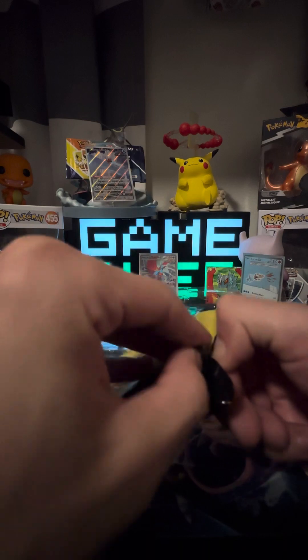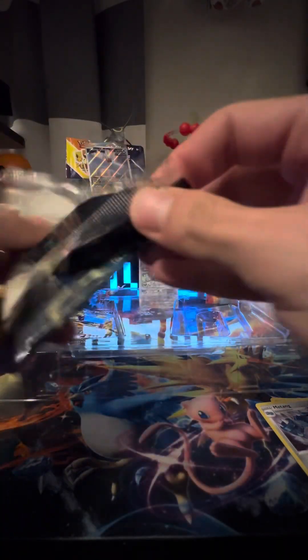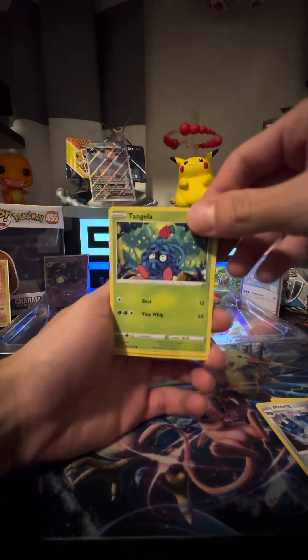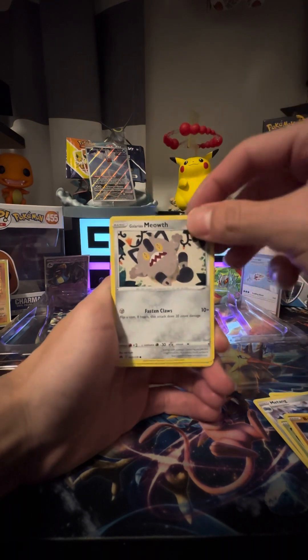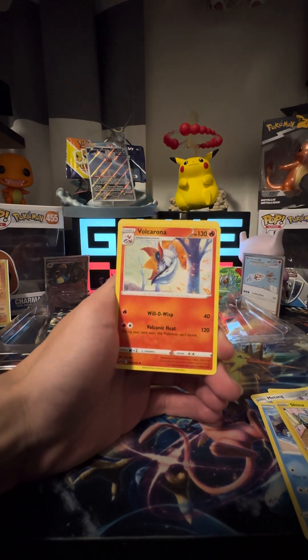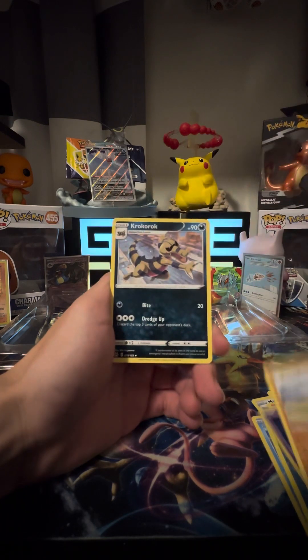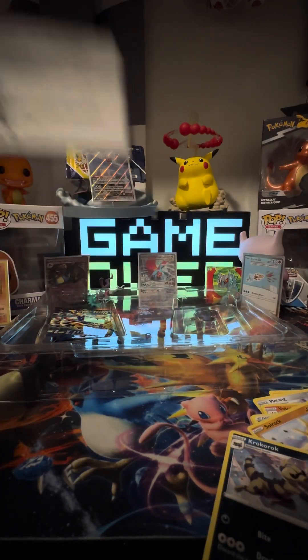I don't have my scissors unfortunately, so these are probably going to be a little hard to open. Pack two: Tangela, Ball, Toy, Whale, Myr, Shinks — oh, holo energy, I'll take it! And then a rock, rock, a rock, and then our Crown Zenith gold card!